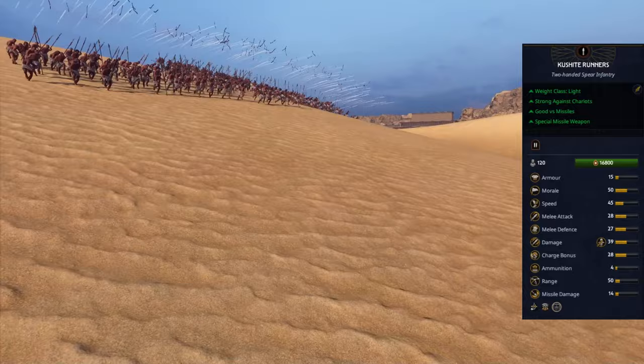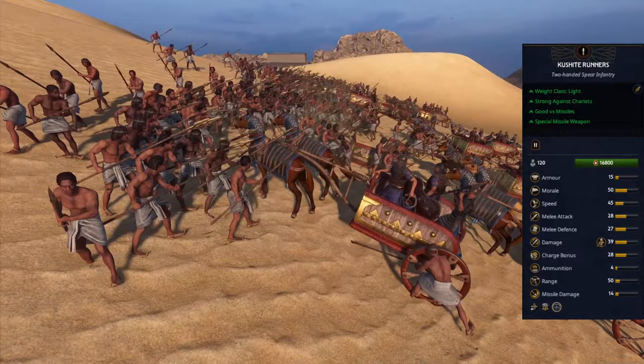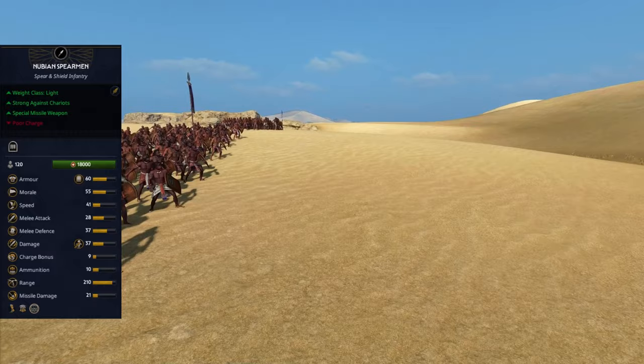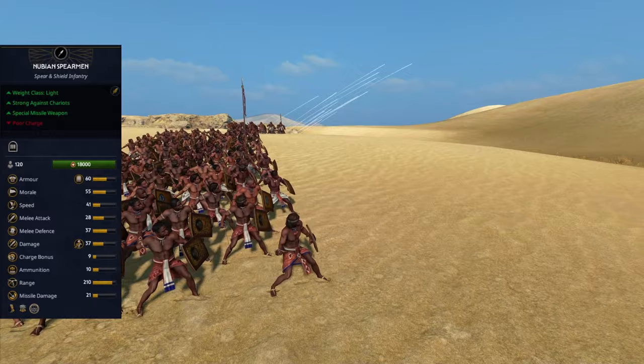For a frontline fodder unit, I would use a cheaper unit from a native roster, or I would consider the next unit. Nubian Spearmen are a weak mid-game frontline with one new cool feature: pocket slings. You have a fodder and skirmisher in one unit, so you will be using them for eating enemy arrows and shooting stones for maximum efficiency.